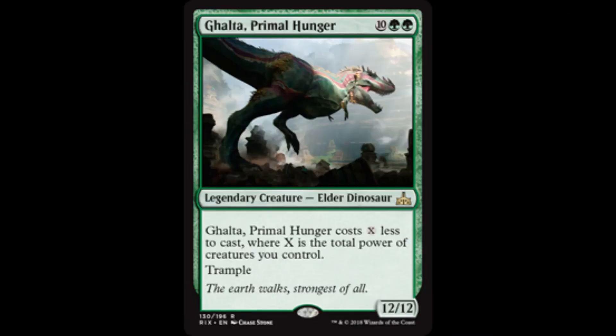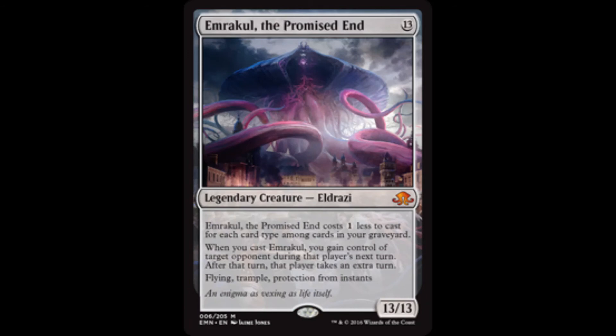The first general that comes to mind is Gulta, Primal Hunger. As a 12/12 Trampler, Gulta costs X less to cast where X is the total power of creatures you control, meaning that Gulta could enter the battlefield way ahead of curve.